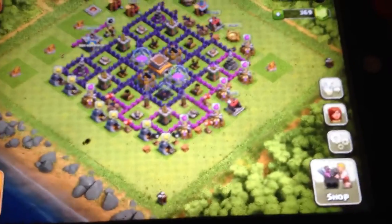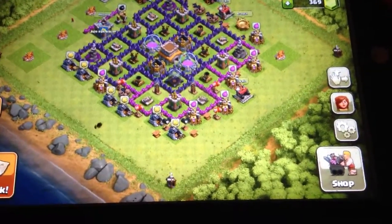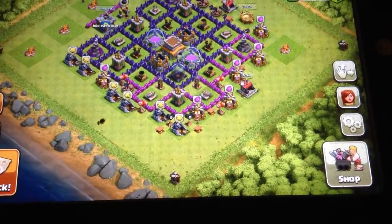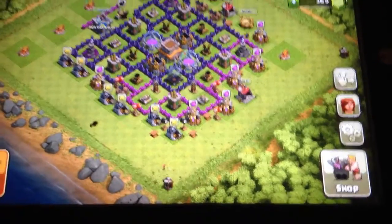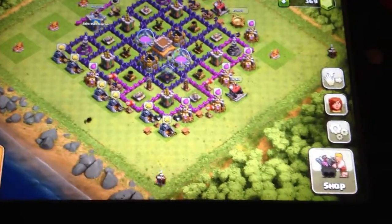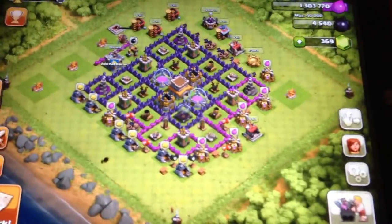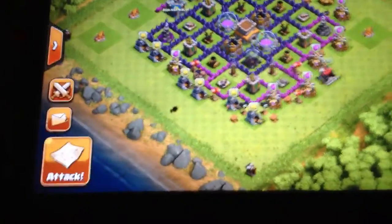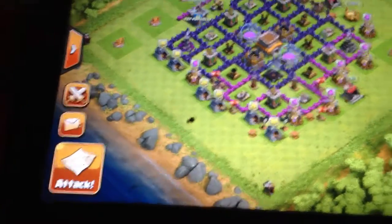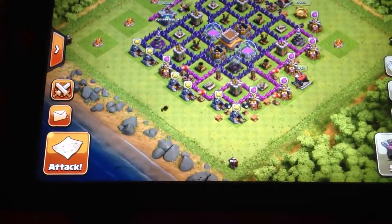Then they have that little hand with arrows — that allows you to move your layout an easier way. They have that little girl icon and the little gears. Both of those just have to do with settings, languages, and all that. Shop — your shop is where you get your buildings and decorations and stuff like that. Then you have that attack button right there.